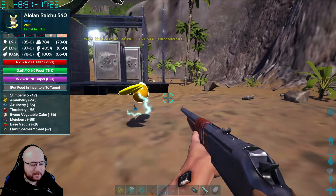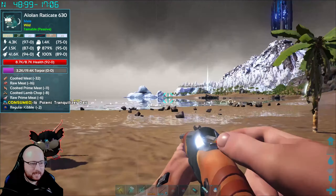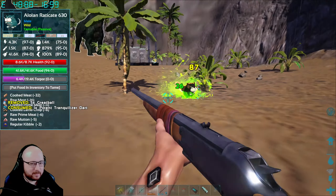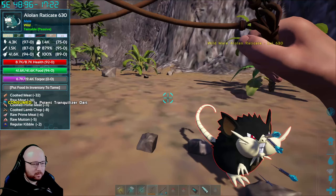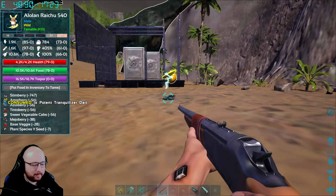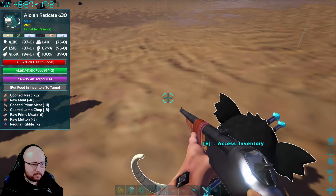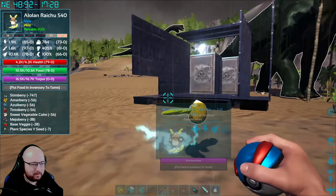He is out. Maybe we'll get ourselves a Raticate too — Big Boy seems to have a ton of potential. We've got both of them out. Let's see if we can catch both of these guys in one go. I stole my own Greatballs. Very clever — go, Greatball!